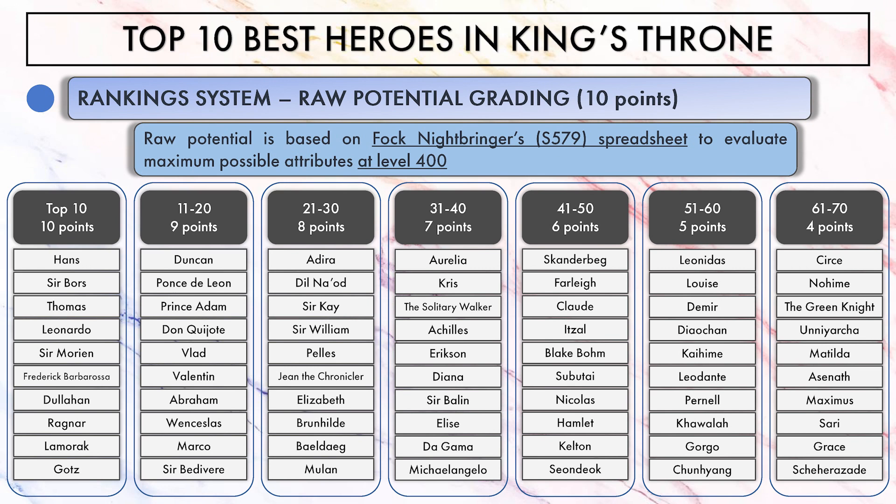I used level 400 as a parameter because I think this is still the most common level to get your heroes to, even though you can go up to 500. For the 10 heroes with best maximum potential, I'll give a score of 10 points. From 11 to 20, 9 points. From 21 to 30, 8 points and so on.